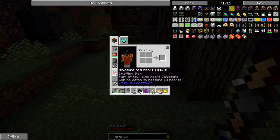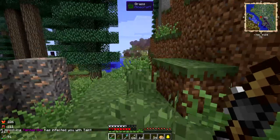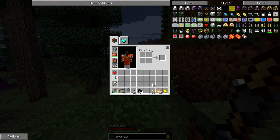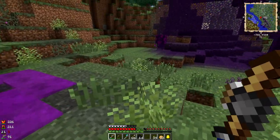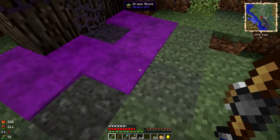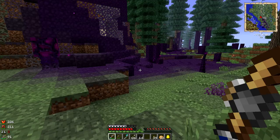A heart! Tainted goo has infected us with taint — oh, it didn't last very long. That's good. But it gave us a heart. Part of low-level heart canisters can be eaten to restore health — I think we want to use those low-level heart canisters. I haven't seen those before. This stuff I think I've stepped in underground — no good.